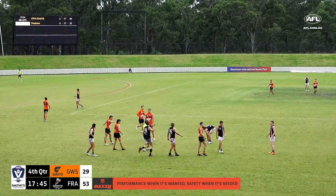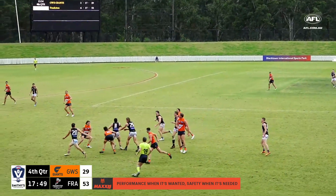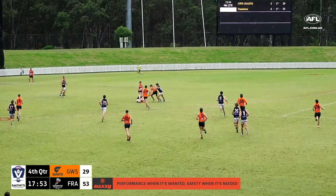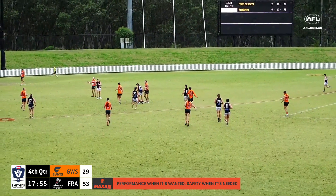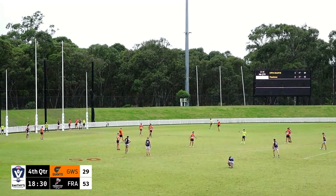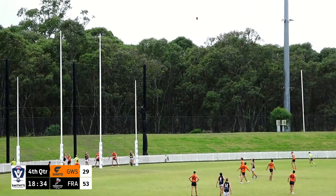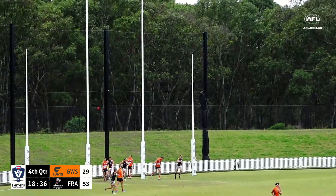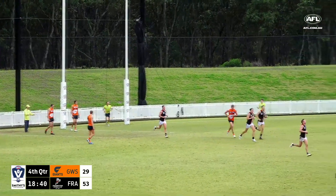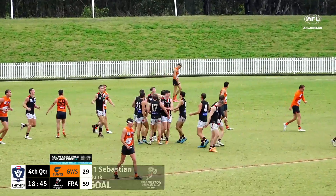Buried into the Blacktown turf. Tyson Milne has been good today off half back for Frankston. Rashi's gonna head off as well after that tackle. Quirk inside 15 to Butlin and he's been paid the mark — a juggler. He's done the difficult task, taking a sliding mark in the wet from 49 meters. It looks good — it's swinging back. That's the game! Frankston are going to beat the Giants here at Blacktown and enter the top 10. Butlin seals it for the Dolphins.